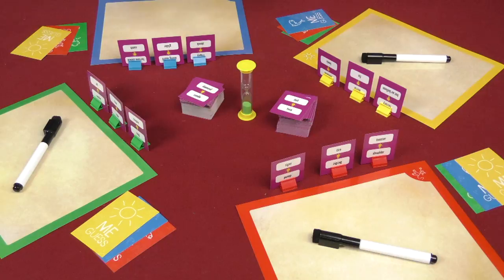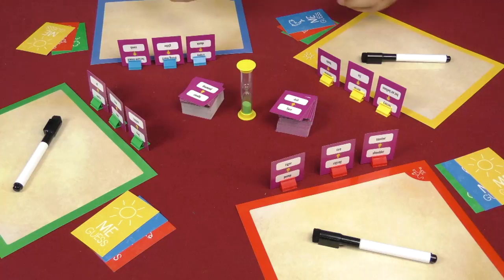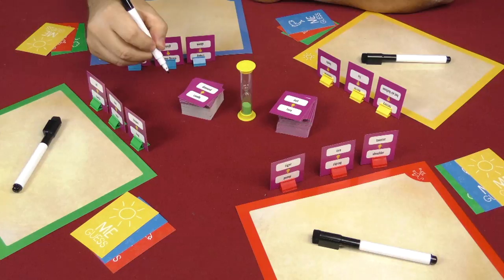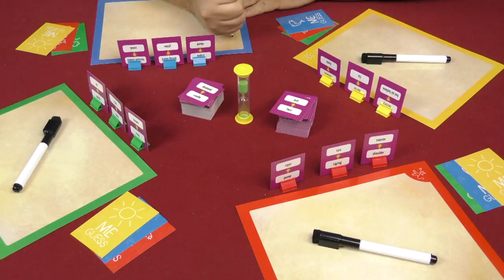For every picture you drew on your board that more than half of the people guessed correctly, you'll also get a point for those on your sheet. So you're getting points for making correct guesses and also for people guessing your things correctly in the majority. The caveat is that when you're drawing on your sheet, you can't use your regular hand style — you have to hold the pen like a caveman would, not like this. One person flips the timer over and everybody starts drawing.